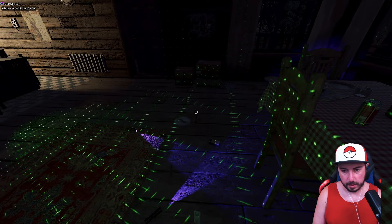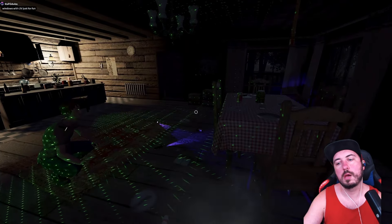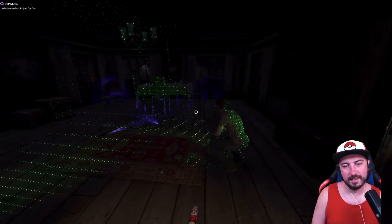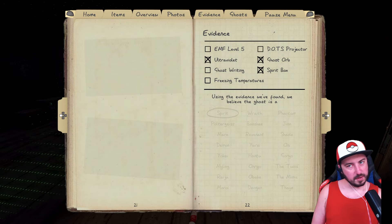You can walk into the room, see the Orb, have it touch a door right next to you, get a Spirit Box response, and see the UV on the door — you can get all of that right away. It takes RNG for that to happen, but it is possible.